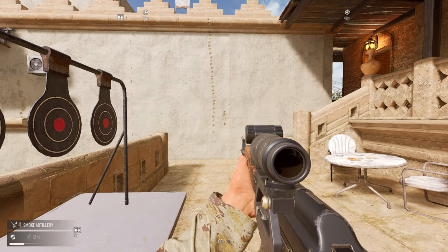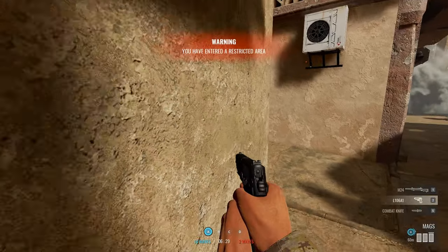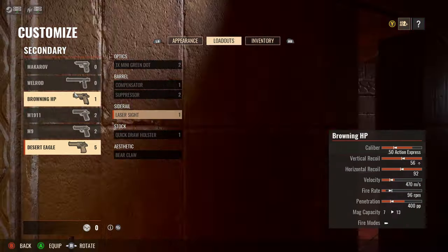Always use a pistol and don't be afraid to switch to it. Handguns in this game are easy to use and they will drop someone fast. And some pistols cost zero points.